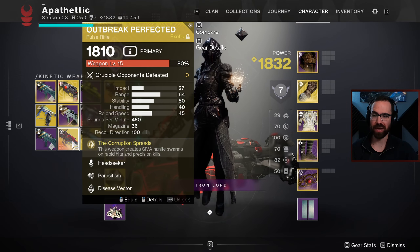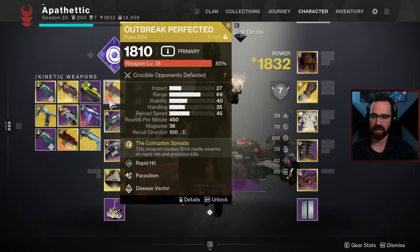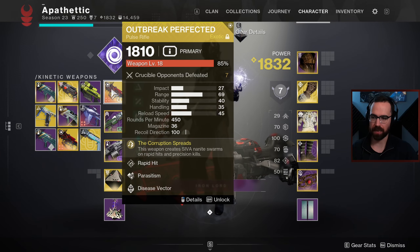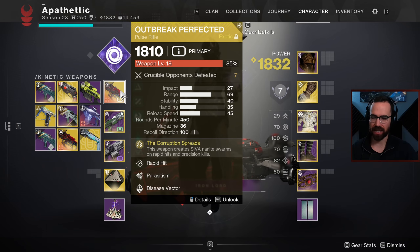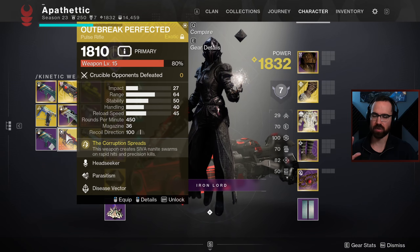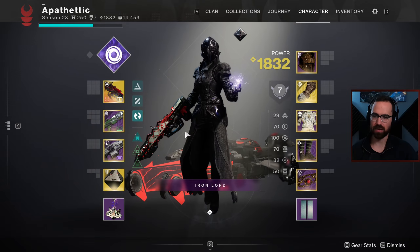I'm interested to see how both of these rolls perform, so we're going to try them both out and really figure out which one you should be crafting for PvP. For PvE, I think Rewind Rounds is probably your best bet no matter what. But for PvP, we're going to be talking Rapid Hit versus Headseeker - a max range Rapid Hit roll with a little less stability but getting that boost from Rapid Hit, and then Outbreak Perfected with standard closer-to-base range with Headseeker.